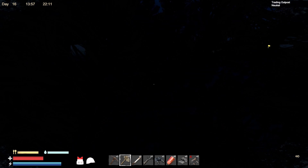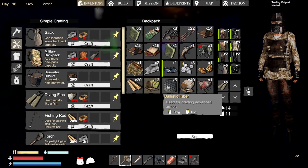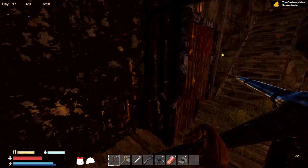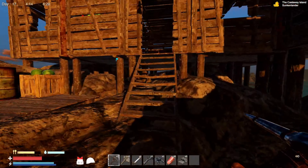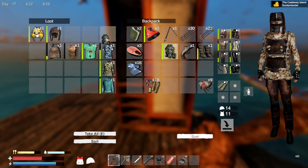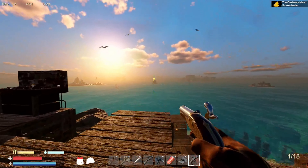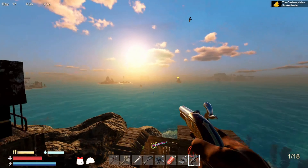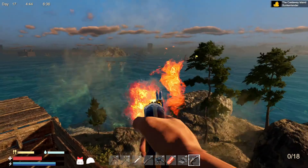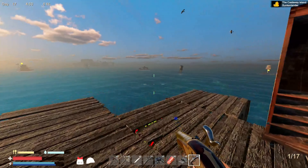We're going to grab this wood, and then I'll probably meet you guys back at home — hopefully in the daytime. Finally done with everything — it literally took all night. We ended up putting a little cabinet over here for clothes. We got a pistol — hell yeah, we shoot it. I'm scared — I only have 18 bullets. It's got some kick to it. Oh, quick reload though — that's nice. Hell yeah, we finally have another ranged weapon and it's an actual gun.